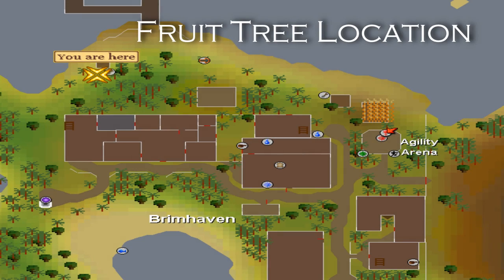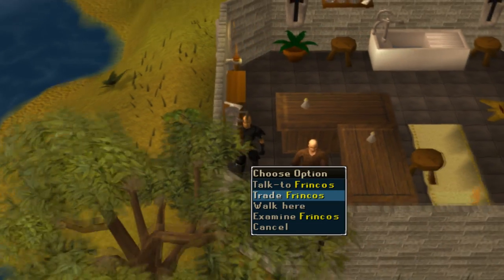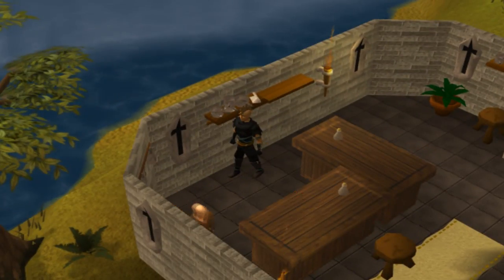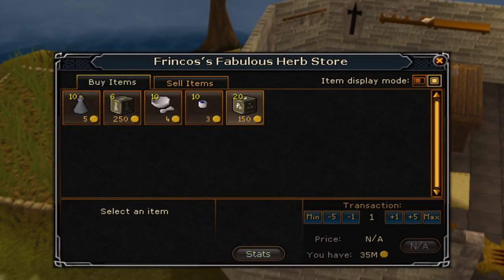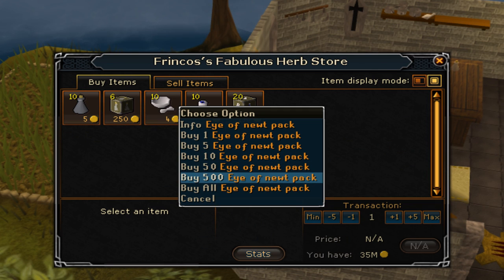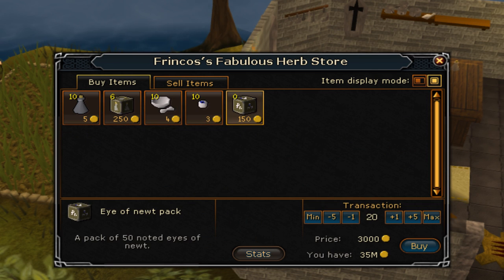While here, also head north to the docks and collect from your fruit tree. After this, you will want to get onto Entrana. Remember, no armors or weapons with combat stats can be worn here. There are many ways to get here, but I suggest teleporting to Port Sarim and taking the boat. Players may also teleport to the Law Altar and enter this way, but whatever's fastest for you will work. But once on the island, run west of the docks and find Frenkos and buy all Eye of Newt packs from him.